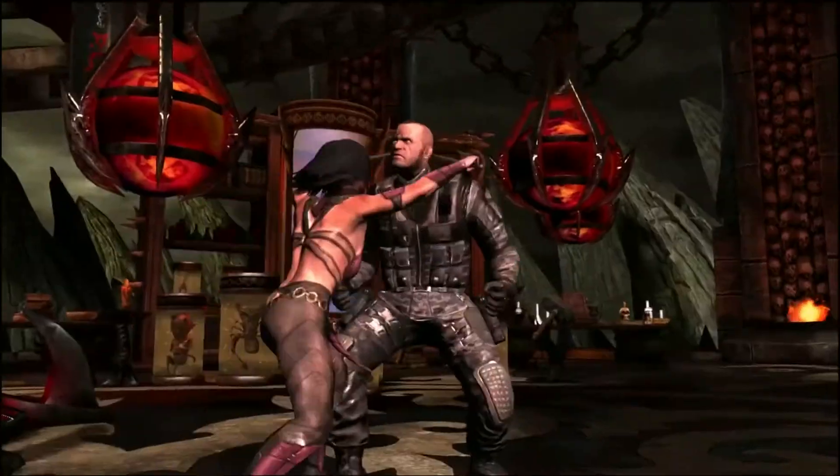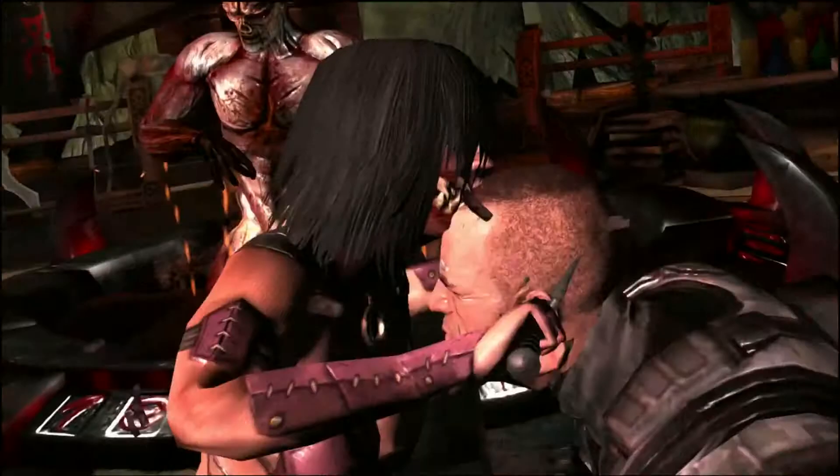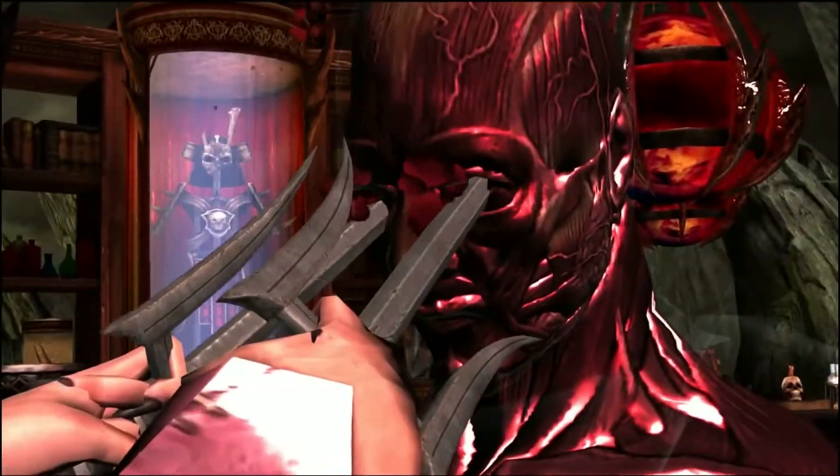Finally, to deal the ultimate blow, use Molina's X-Ray, Let Us Dance. This X-Ray is an extreme damage attack causing your opponent to bleed.